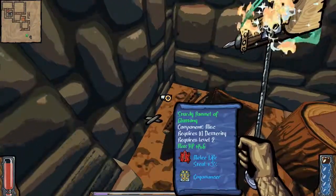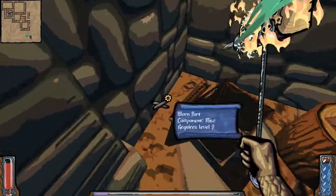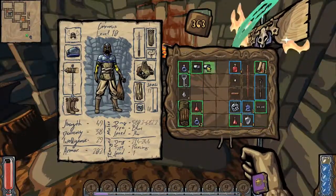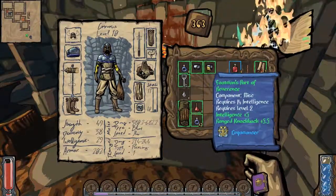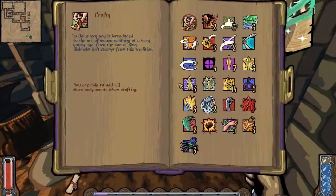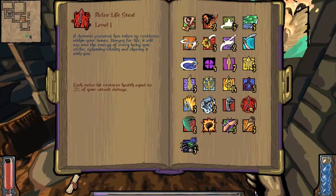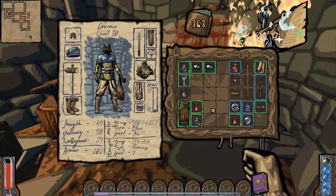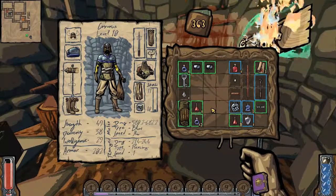New parts — a sturdy pommel. This gives HP and melee lifesteal. Do we have lifesteal currently? Yeah, we have one percent. That would make it really good.